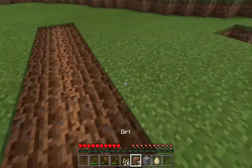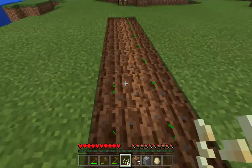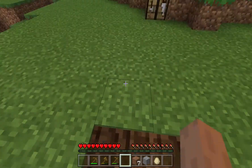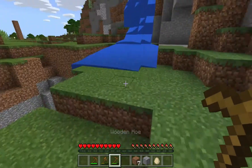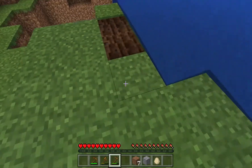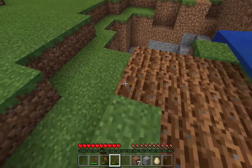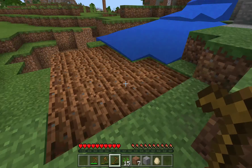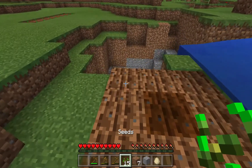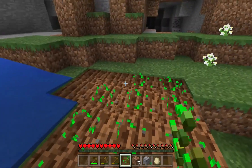I have to hurry and get these seeds down because the farmland will turn back into regular dirt if I don't. Now if you have your farmland near water, the farmland will become hydrated and it won't turn back into regular dirt. We can take these seeds that we got from the grass, plant them here, and they can start growing.